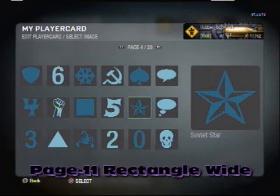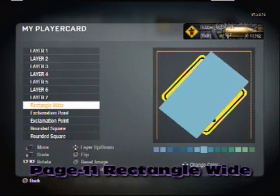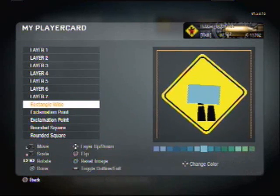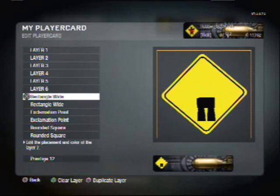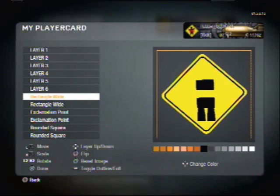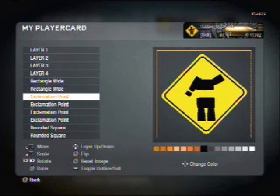Then we have to go all the way to page 11 — rectangle wide — turn it, turn it, turn it, there we go, get that kind of fitting. Doesn't have to be perfect, you guys; as long as it looks decent, it's good. Shrink it a bit, copy that by clicking square, move it up, copy exclamation points over. Relatively easy — not doing too complicated one for the first one, but there will be some really cool ones coming up.